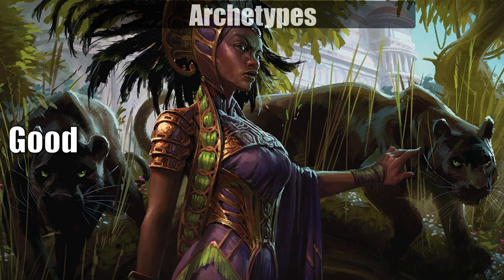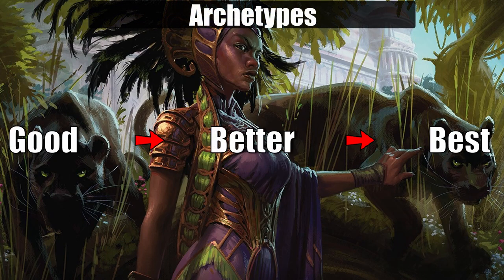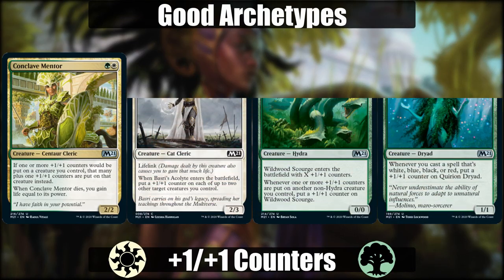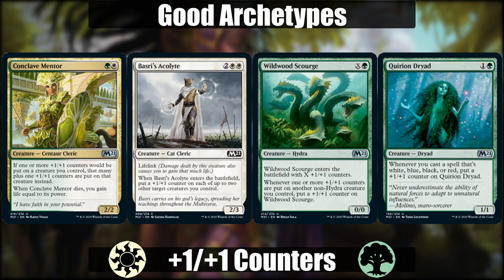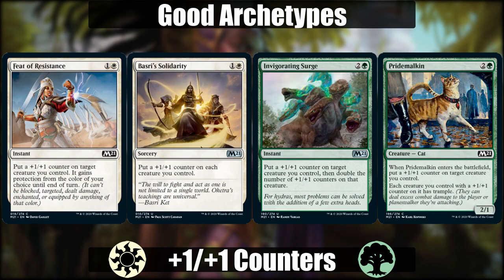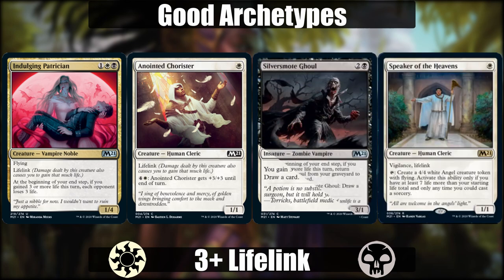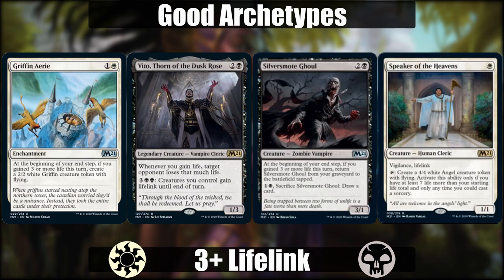Now for the archetypes, which I've broken down into good, better, and best, because I do not think any are terrible, but some are harder to pull off or require their main payoffs to stick around in order to get ahead. Starting with the good archetypes in no particular order, we have white-green, focused on +1/+1 counters. I want to pull this to the top tier because I like strategies focused on going wide or building up stuff to be unstoppable, but there isn't much go-wide support in this set, and if we lose our synergy pieces, we lose. Then there's white-black, which is lower tier because even though it is the best equipped to deal with aggro because of the lifelink, consistently gaining three and having your payoffs around is not going to be easy in this set. Regardless, I see me forcing this archetype a lot because I just can't help myself — I really like vampires.